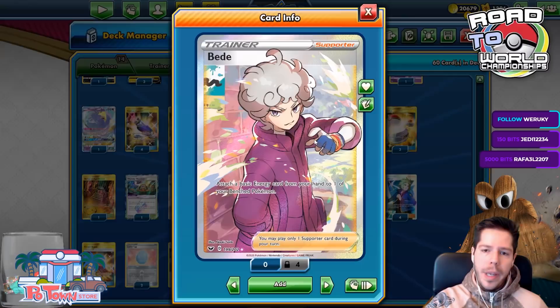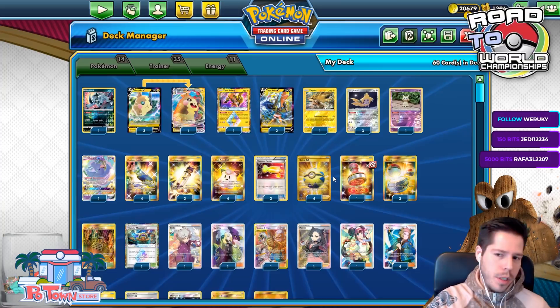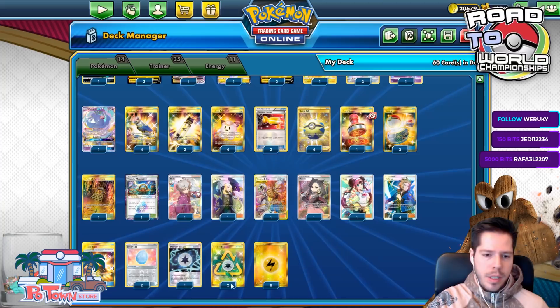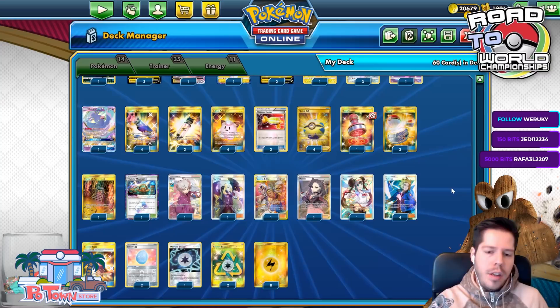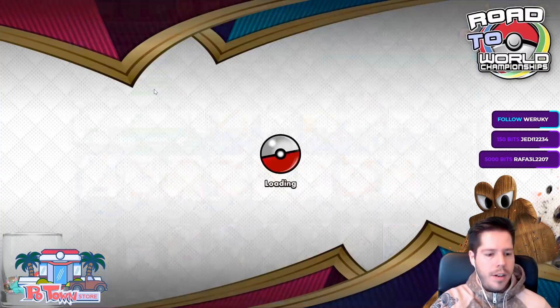We have supporters including four Volkner, one Rosa, one Marnie, one Guzma & Hala, one Cynthia, and one Payday — making its first appearance. Payday lets you attach a basic energy from your hand to a benched Pokémon. We also have four Custom Catchers and two Pokémon Catchers to target the right Pokémon. Powering up a second Morpeko is difficult, and a third is very unlikely unless Thunder Mountain sticks.